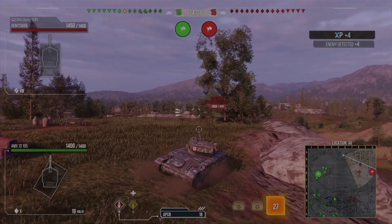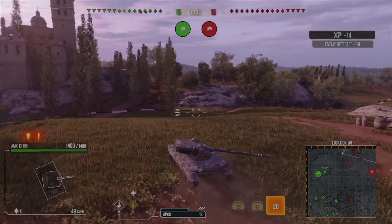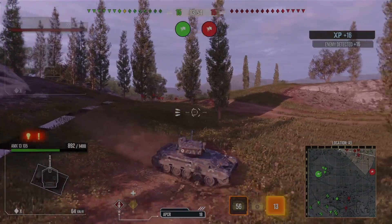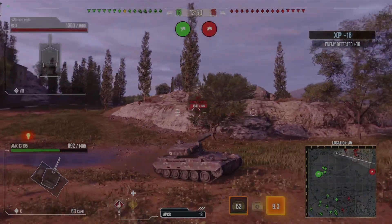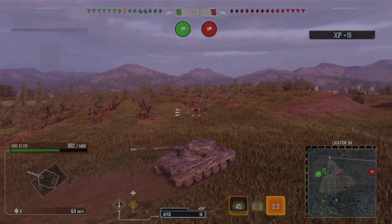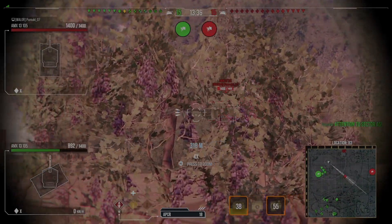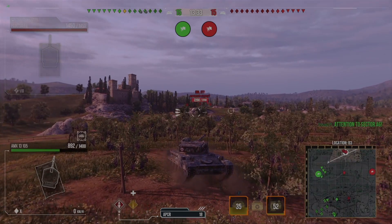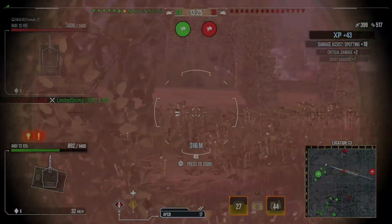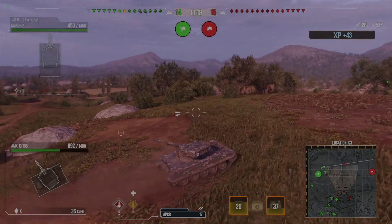We pushed up to Vineyards — I did push to quite an aggressive spot because this tank does have a really decent camo rating. But we've quickly found out we have no support and we're getting pushed. If we don't react quickly, we're going to die. We did eat a shot but it's only one shot — we're still in the game. We just need to get out of here and hopefully not take any more damage. We have got a lip — I'm just going to wait here to see if we've got any shots on this light tank before I retreat.